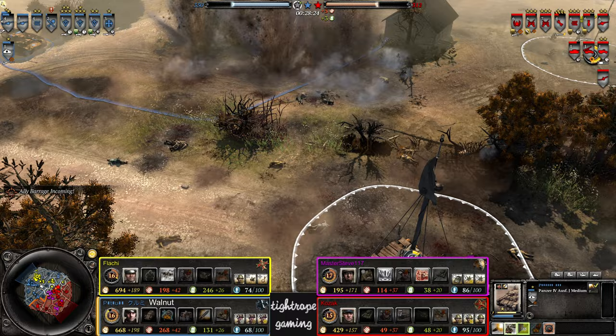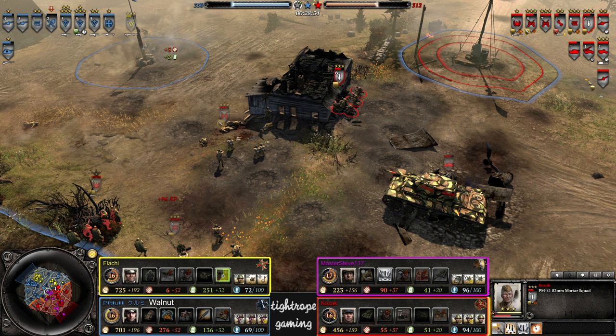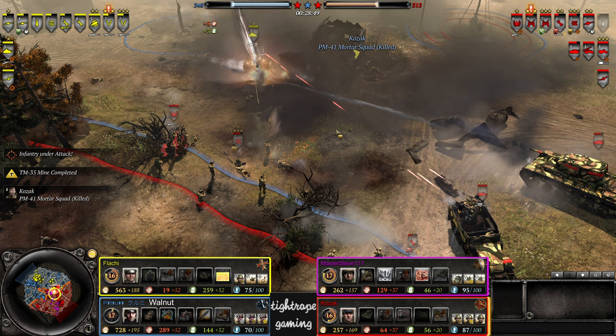There's a Panzer 4 there with the heat shells. I think I'm just going to go in for the mortar — he decides against a bit of howie fire from Flachy in that area and spends munitions on a dive bomb over here. The ML-20 is not paying attention, didn't dodge whatsoever. Still isn't dodging from the howie fire either.